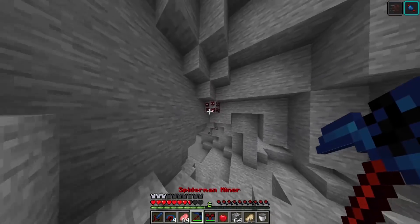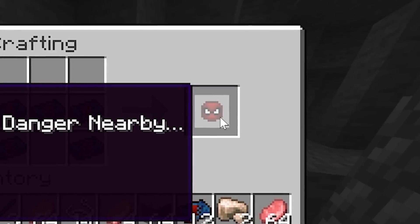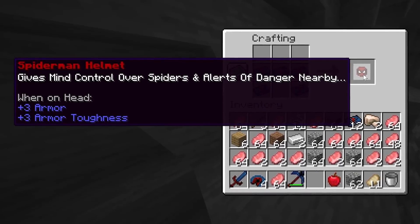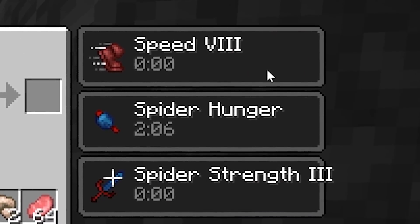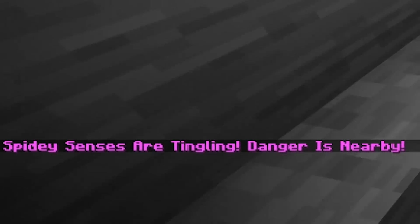There's a cave here though. I need more Spider-Man ore and I see some right here. I've got to get the goods. Also need to make two more pieces of armor. This is a Spider-Man face, not a Spider-Man helmet. Gives mind control over spiders and alerts of dangers nearby. Only three plus armor, but the other stuff will help us. My speed is all the way up to speed nine. I think we're at nine. Spidey senses are tingling - danger is nearby.